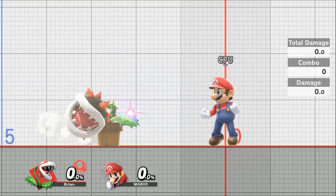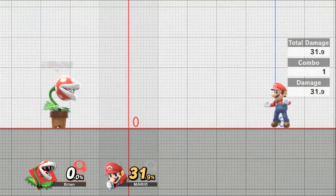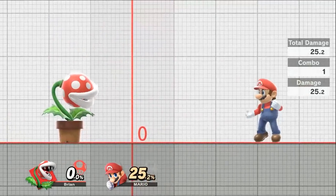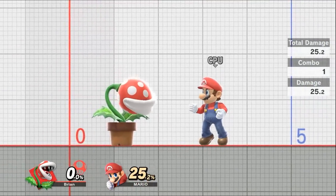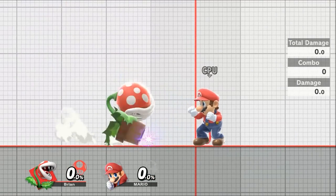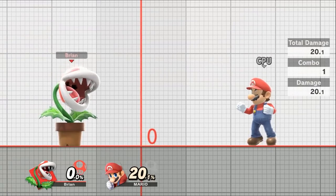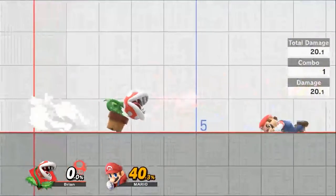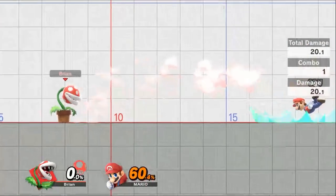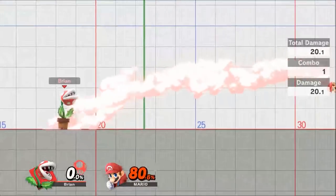Side smash has the most range at 2.5 squares, putting out 31.9% damage at full range. However, at less than 2.5 squares you only get 25.2% damage — there is a damage falloff as you get closer. Your down smash has about one square of range and deals 20.1% damage. It has horizontal knockback and hits both forward and back, making it good when surrounded on both sides.